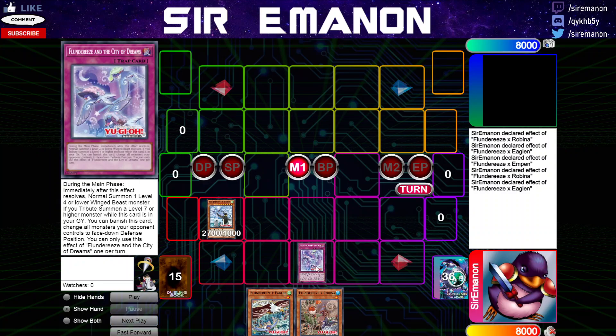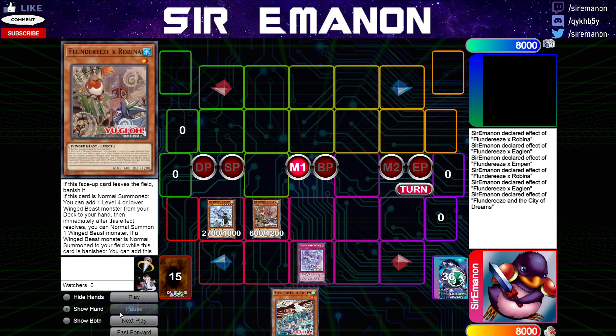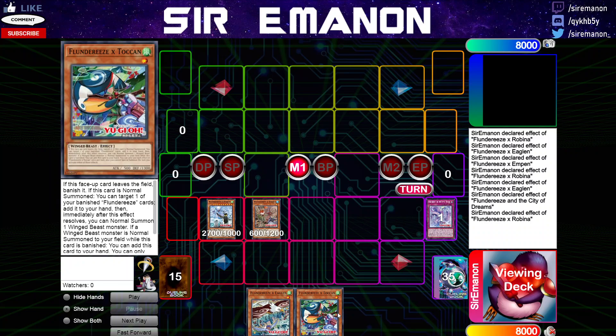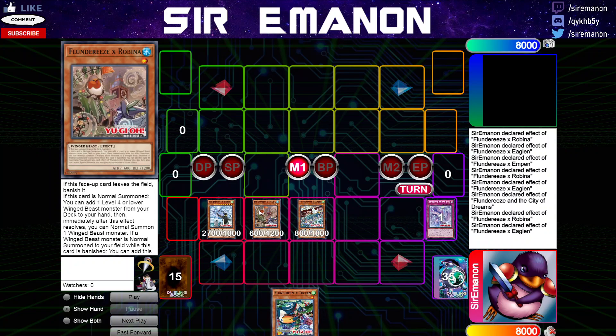So we have the field spell, which allows you on your opponent's turn to normal summon your Robin. You can use Robin's effect to grab a search — maybe Toucan — because you can use it to eventually get back your City of Dreams since it banishes itself, and Toucan can fetch it back. Then you can normal summon Eagle thanks to Robin's effect.